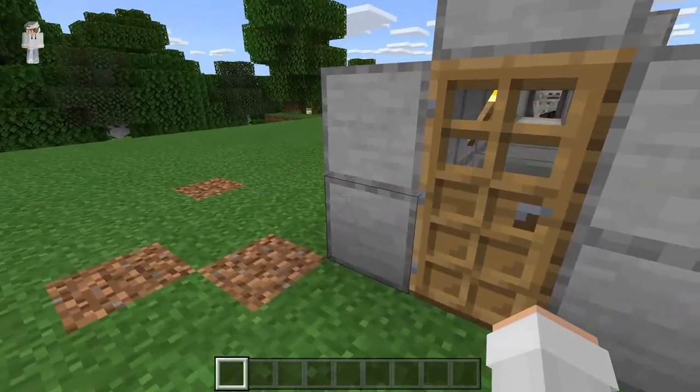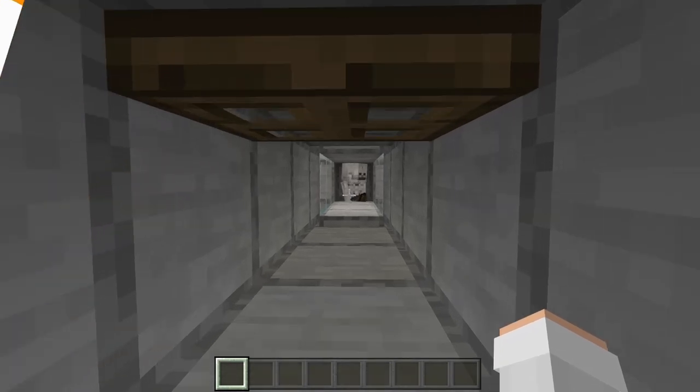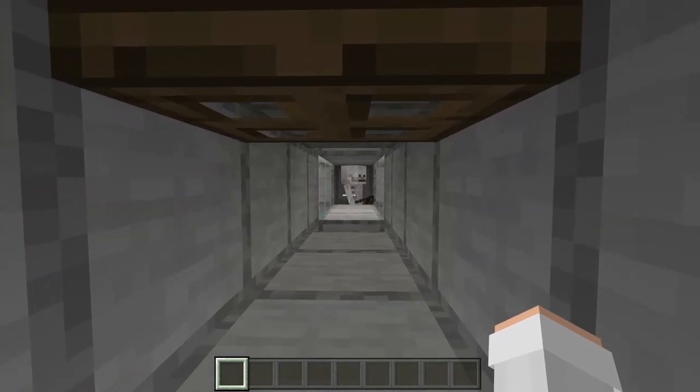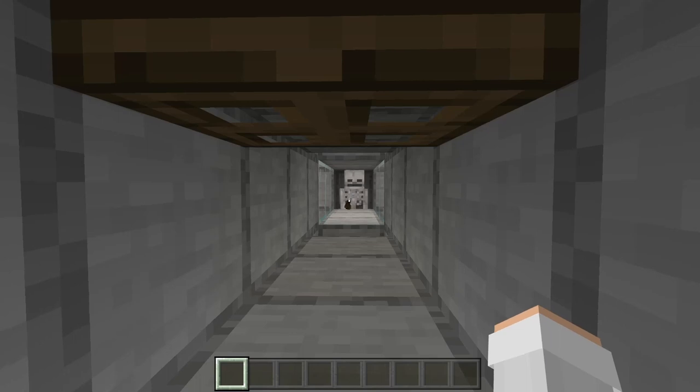This part of the farm over here is where you will stand. By standing over here in survival, the skeleton will shoot at you and instead hit the creeper because the creeper chamber is in front of you. Whenever a creeper gets killed by a skeleton, it will drop a music disc, then that music disc will get funneled into the collection chest.